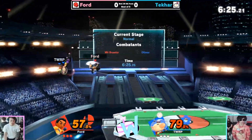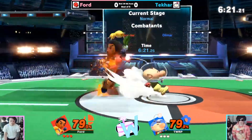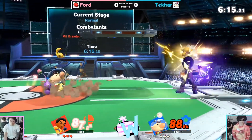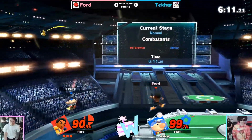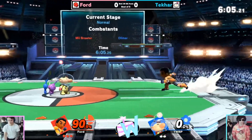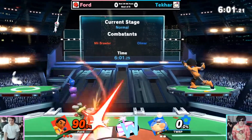Nice little down tilt into up-air into thrupper — very clean combo, definitely worth the damage. We're not going to take a stock just yet. I had to remind myself earlier today what Olimar's weight is. It's weird with zoning characters like this — I have to remind myself, wait, Olimar's actually pretty light. Hard call with the up smash too, Takar actually ending up whiffing the whistle, assuming that Ford is going to come after him with an aerial.